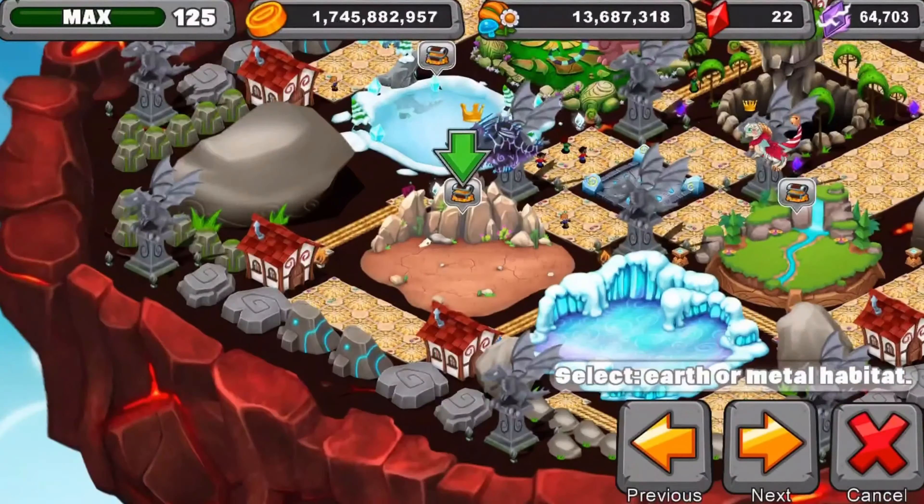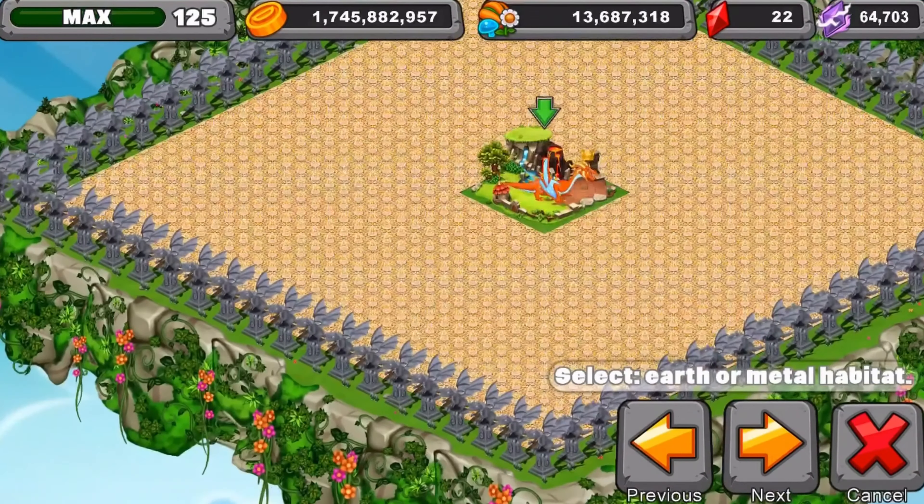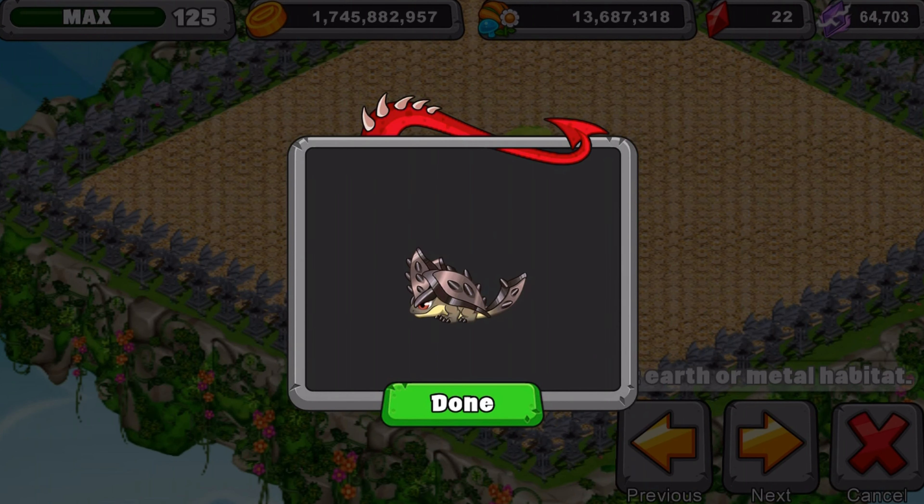We're going to show you guys it in the special habitat I have just for this dragon. That's my Electrum still there, so my other dragon's still there. There's the egg, there's the dragon. I like this dragon a lot — I like the spikes on its wings, it's like a shield almost. Pretty cool, like a spiky shield.